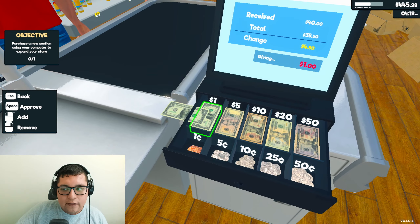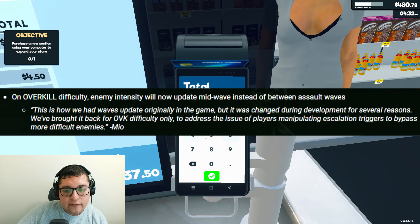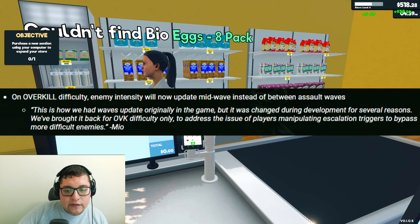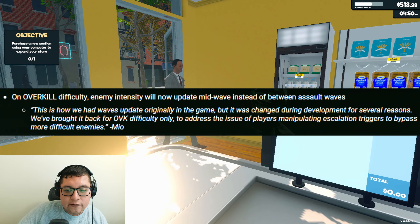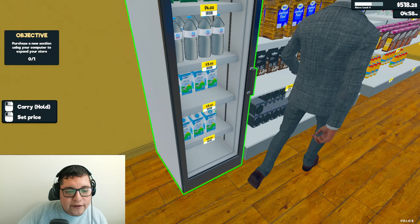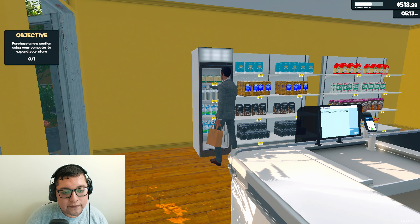Last up in the balance changes is the enemies section. On Overkill difficulty, enemy intensity will now update mid-wave instead of between assault waves. This is how waves were updated originally in the game and was changed during development for several reasons. They brought it back for Overkill difficulty only to address the issue of players manipulating escalation triggers to bypass more difficult enemies. This overkill change is going to make the Cook-Off weapon charm challenge way harder now.